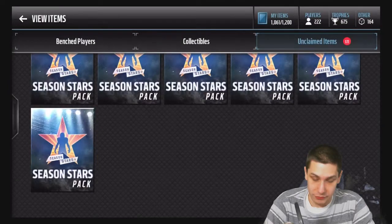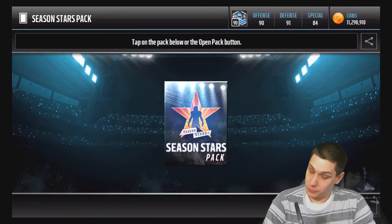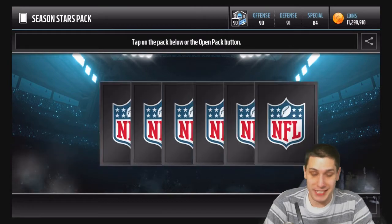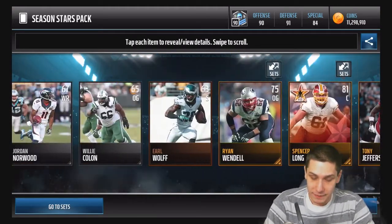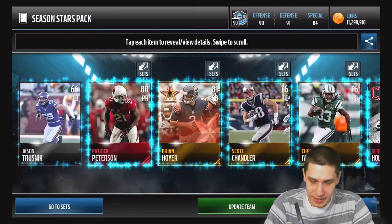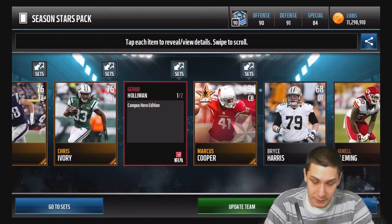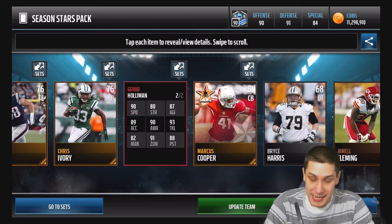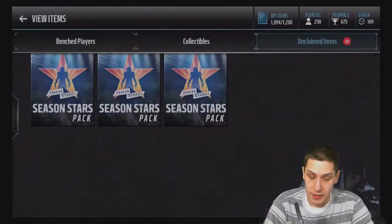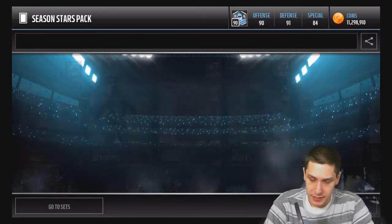Let's get something really good for once out of these season stars packs. We've got about nine of them left now. We're a little past the halfway point, so hopefully we get one good card at least. Tahir Whitehead, come on out of this pack — and of course you're not in there. Eight more to go. We get a Patrick Peterson punt returner card and a Gerard Holloman elite card — 93 overall safety, campus hero, 90 speed, 89 acceleration. A very nice pack. Still no season stars elites though.